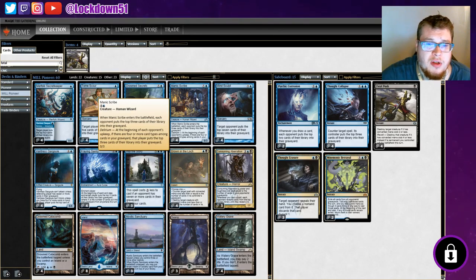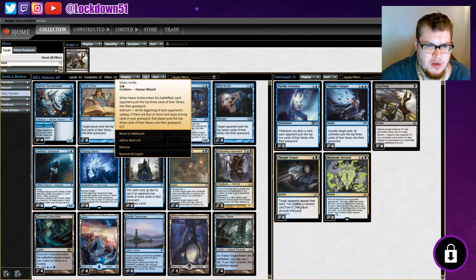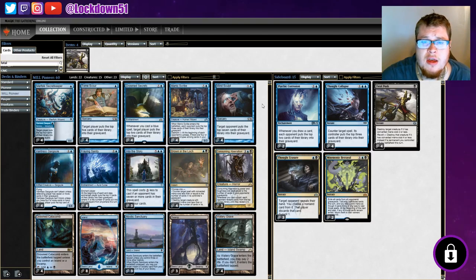Manic Scribe — classic mill card. Enters the battlefield, top three cards go into their graveyard. Then it's got Delirium: at the beginning of each opponent's upkeep, if there are four or more card types among cards in your graveyard, that player puts the top three cards of their library into their graveyard. So it has the potential to mill them for more over time.